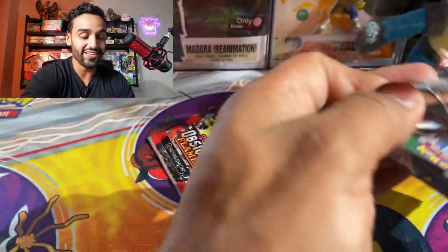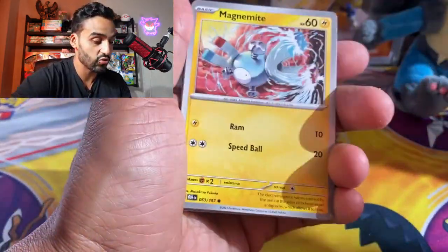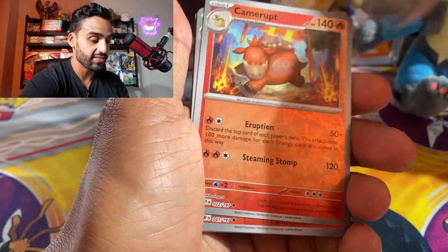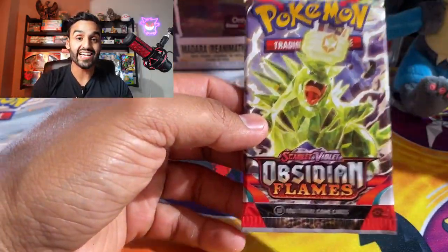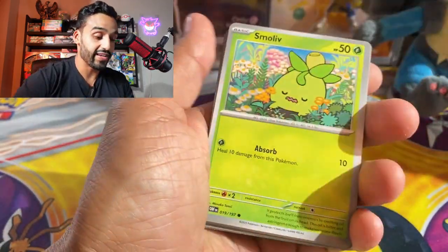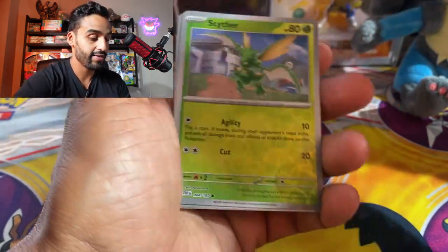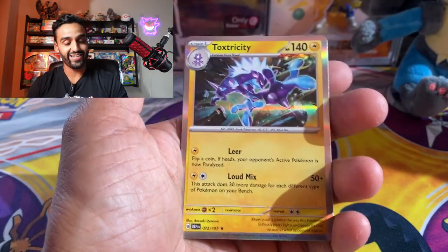Two more packs, guys. I can't believe this — what a great booster box. What a way to welcome Obsidian Flames. Got Bounce Sweet, Magnemite, Larvesta, Diggers Buy, Camerup, Cloth Sire, another Camerup, Volcarona, and a Seizore. Last pack of the day — it is a Tyranitar pack. Maybe that means there is a Tyranitar in here for us. We were able to pull that crazy Full Art Tyranitar — I couldn't ask for anything else. Got a Small Liv, Grambul, Malamar, Grumpig, Scyther, Aldino, and our last card is a Toxicity.